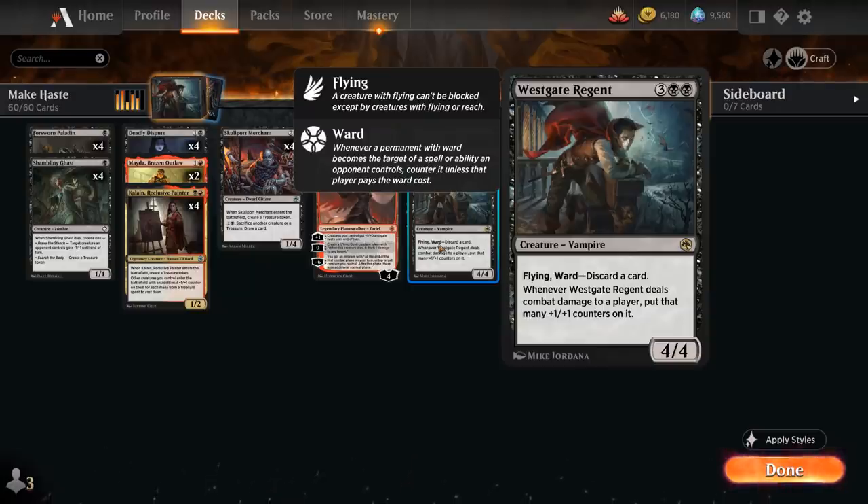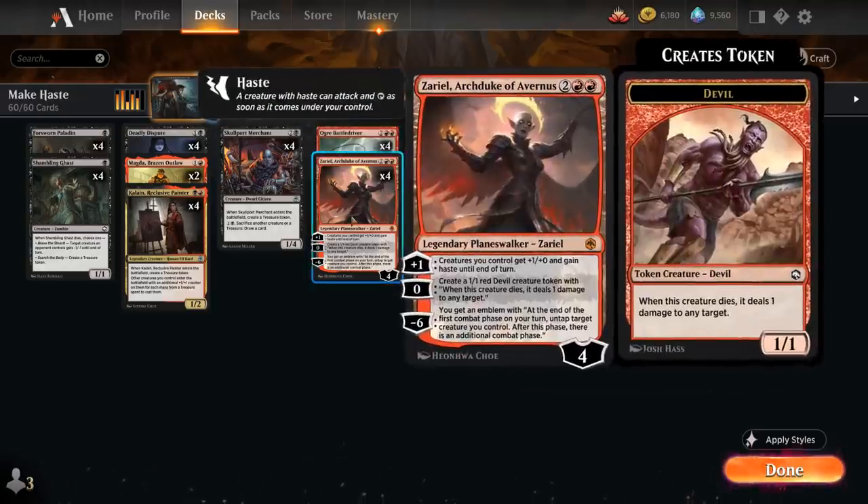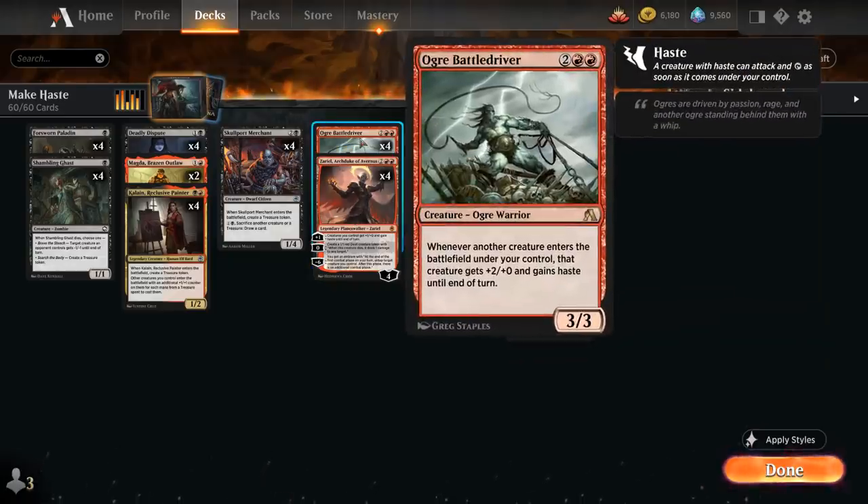Now one ability the Regent doesn't have is Haste, which would definitely come in handy so we can connect right away and get those counters going. That's why we have 8 different effects that can give the Regent Haste — 4 copies of Zariel and 4 copies of Ogre Battledriver, which is in one of the Arena starter decks, which is why we can still play it in the 2022 Standard format, at least in Best of One.